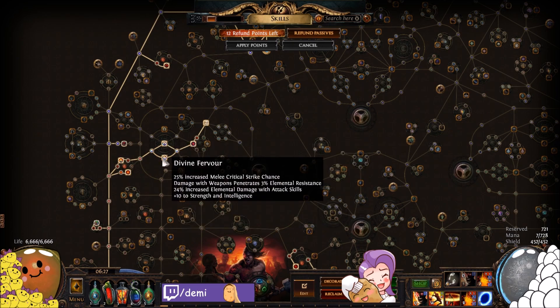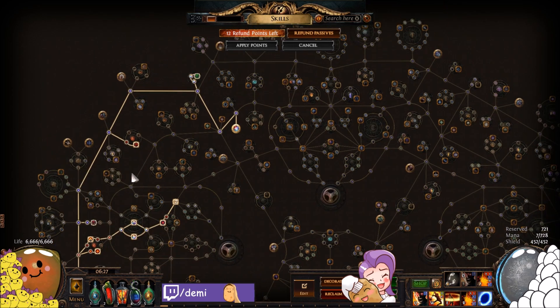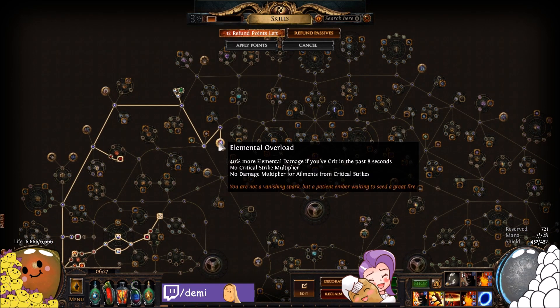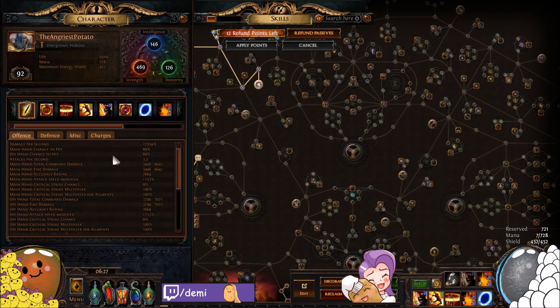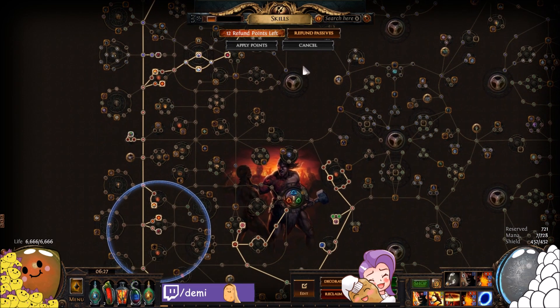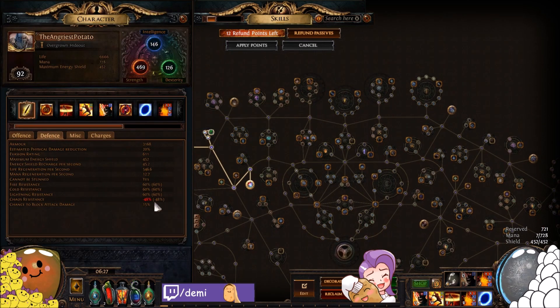We've got endurance charges, a bunch of lightning damage and pen nodes, more life, more jewels, and Elemental Overload for 40% more elemental damage if we've crit in the past eight seconds. Since we have a ton of accuracy from the Juggernaut ascendancy we pretty much always have crits, getting free damage all the time.